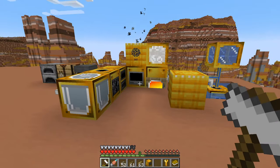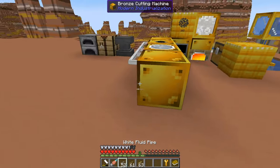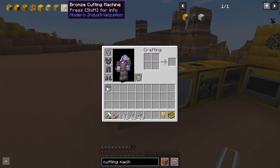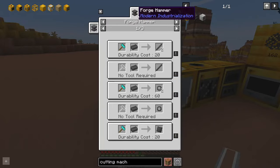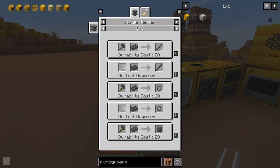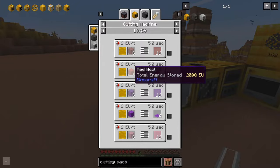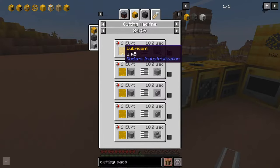Following on with the theme of machines making certain crafts cheaper, there's the cutting machine. You may not want to make this just yet, as you can't actually use it before you have a coke oven, which we're going to talk about shortly. The cutting machine is quite useful — it gives you better ratios for turning ingots into rods. It is the same amount as a forge hammer, but you've constantly got to make new hammers or keep them repaired, so this automates that. There are also some other handy recipes. However, all of these recipes do require lubricant, which you'll be unable to craft at this point.